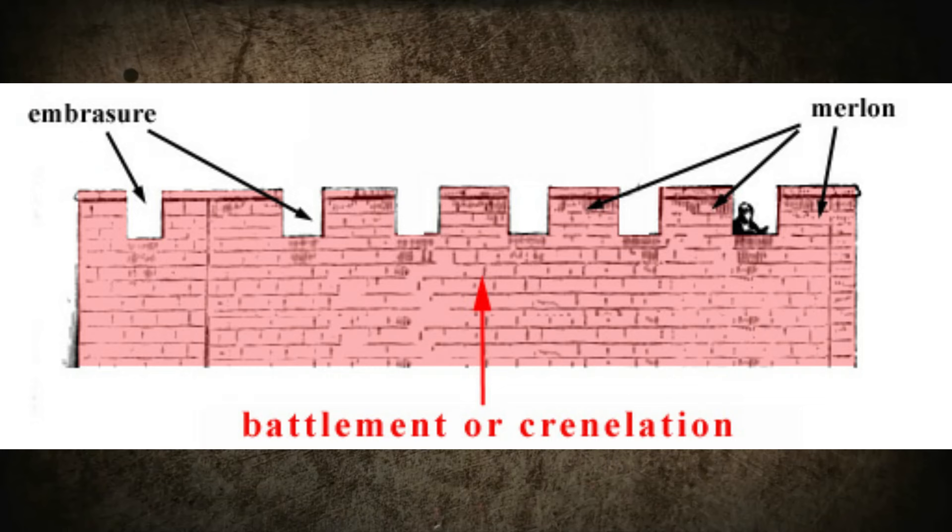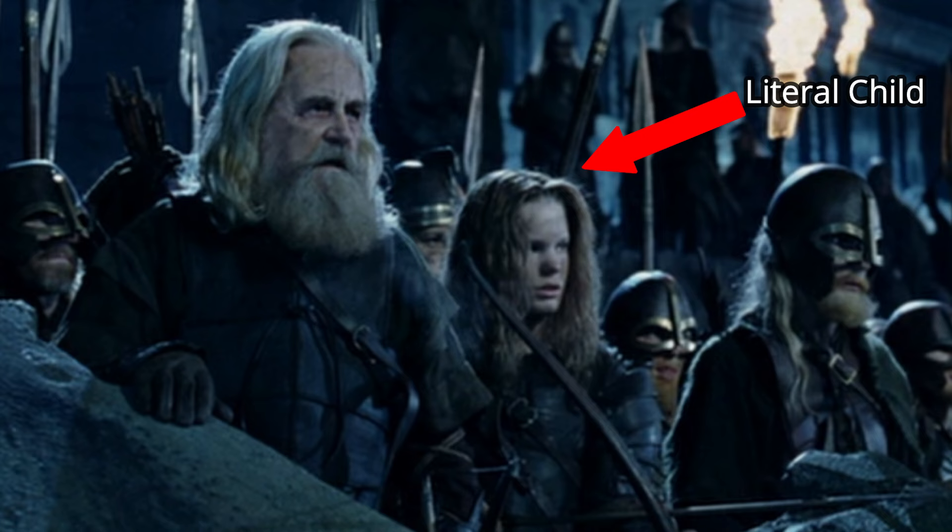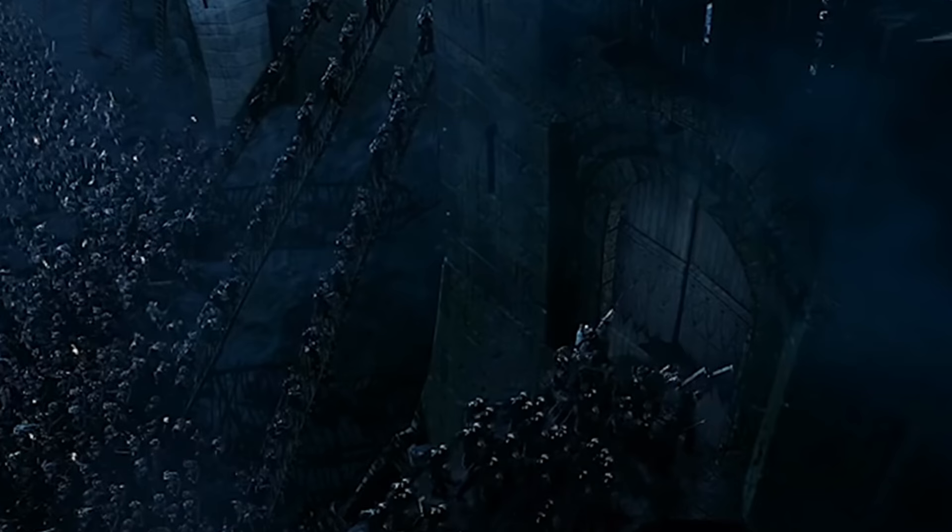I'll briefly mention something most people will have noticed: the crenellations on this fortress are woefully inadequate. Crenellations should be tall and wide enough for a full-grown man to stand behind them and be 100% safe from enemy projectiles. These, however, protect most men up to about chest height at best — I would like them to go at least to my neck, and that's being very generous.